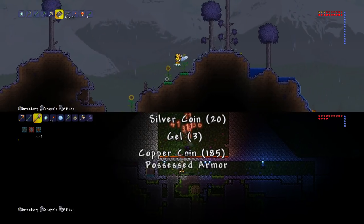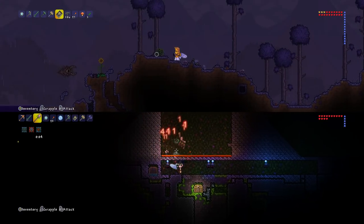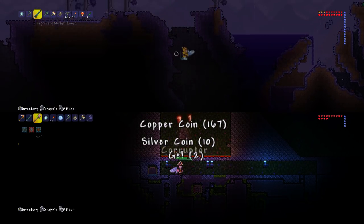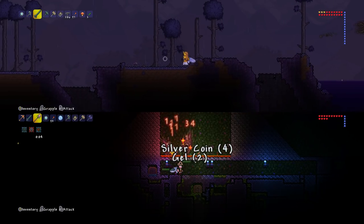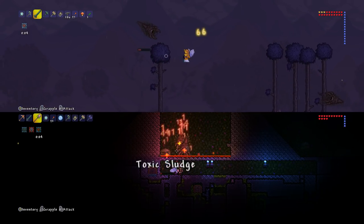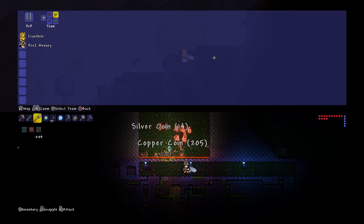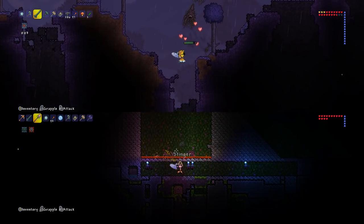I wonder if meteorite heads drop souls of light - I don't think they do. Right next to that we've got the corruption. So that was a quick change in backgrounds from light to dark. We need to go to the underground corruption so we can get souls of night. It's not going to be worth going this side - I think I need to go a few more down for it to even count. Wow, that sword really is really worth reforging. It only cost me three or four reforges to get the legendary sword. That's pretty epic.